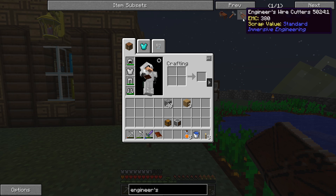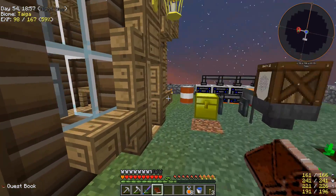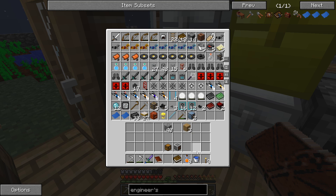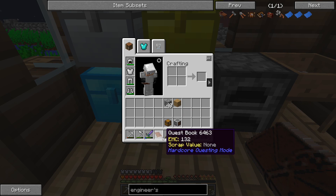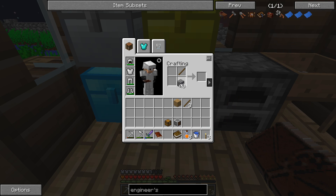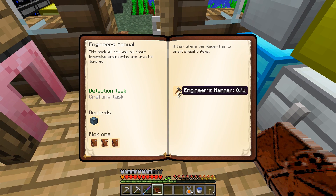The engineer's manual is our first step into Immersive Engineering. It wants a book and a lever - I don't think we're gonna be able to afford it. Just kidding, we got books right here. Let's make a lever - give me the stick and the cobble. There's a lever, there's a book - there we go, engineer's manual!